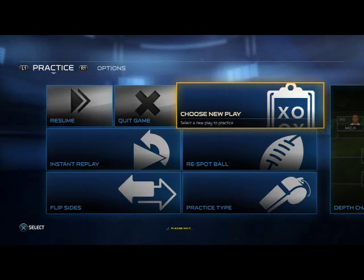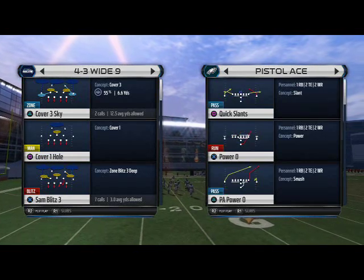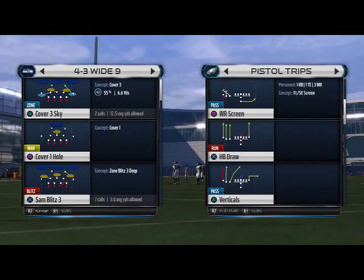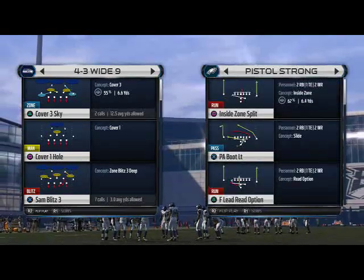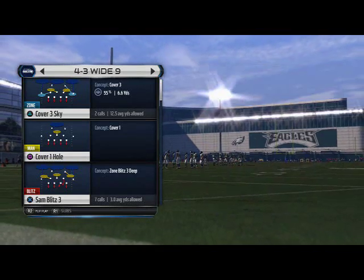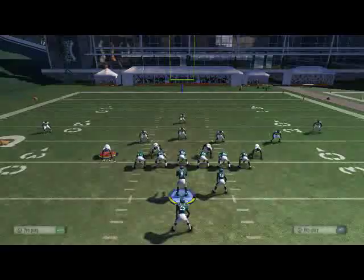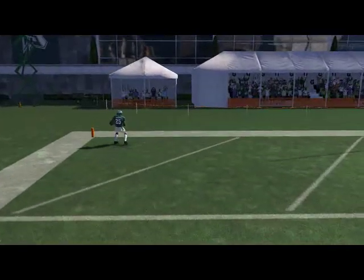The other run I want to show you — I find it very difficult to stop. Last year it was very difficult to stop the inside run like the halfback dive and the read options, but this year what I'm finding more and more is that the inside zone split is difficult to stop. Here it is — the inside zone split. We remember last year it was fairly difficult to stop. We're going to look at the 4-3 wide now, and you see we have the opportunity to run inside right behind the running back that pulls out to seal the edge — and we spring for six just like that.